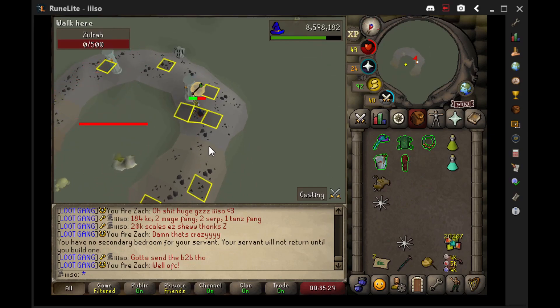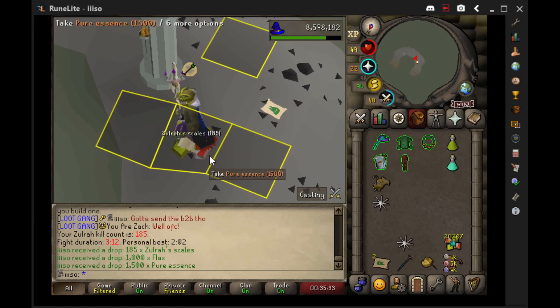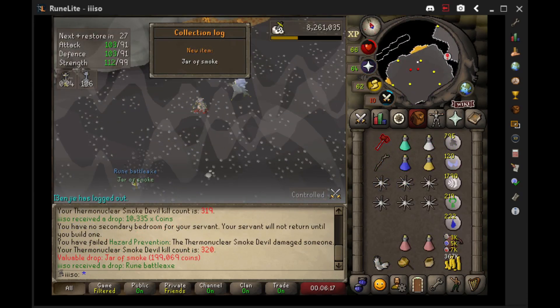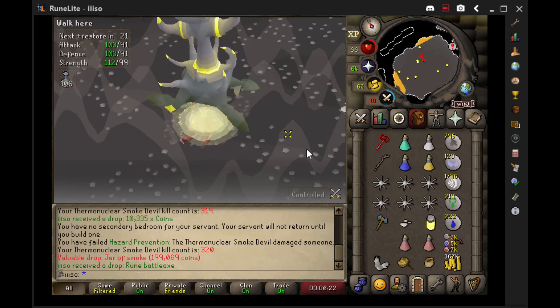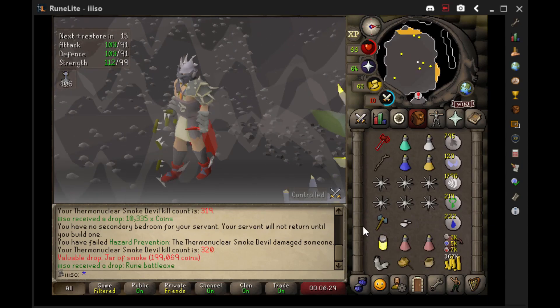Alright let's see that back-to-back, what do we got? Oh my god, the most troll drop that there pretty much is — we got 1500 essence, a thousand flax, and some scales. Loot gang baby, with a solid 185 KC, we'll leave it there for now till we need more scales. Oh my god, jar of smoke! Or as Mudkip says, the jar of gamer piss — loot gang, that's great!